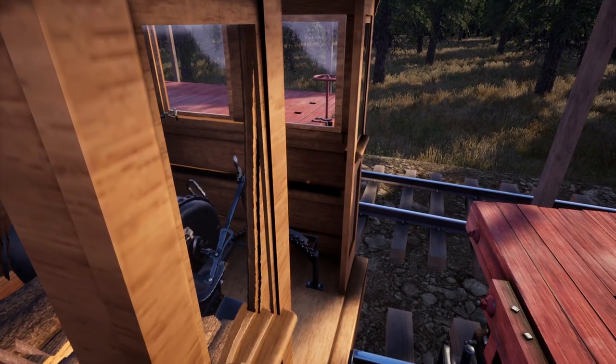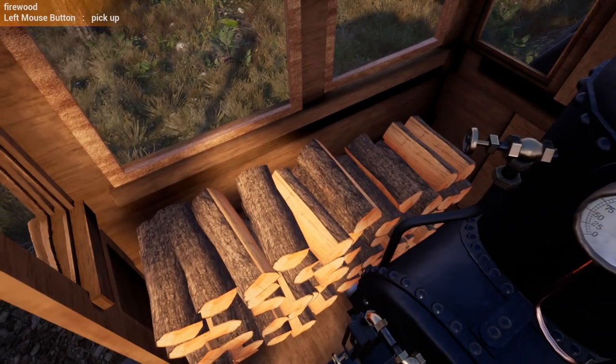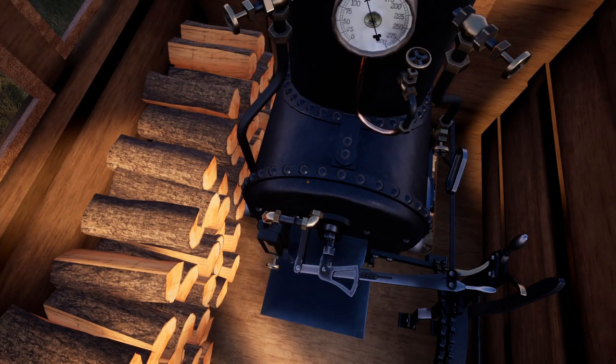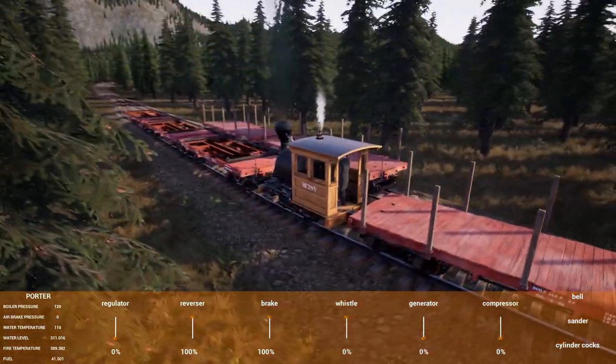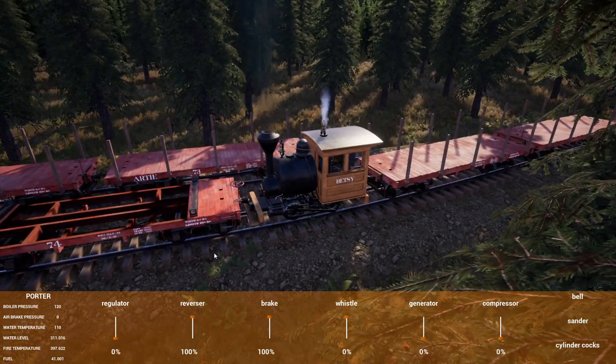I'm going to go ahead and back this up. How are we doing on fuel? Fuel's out. Wrong button. So we go ahead and grab this — we're going to throw some fuel in there. How are we doing on water? 311. We're fine. We've got plenty of water to get down to the mill and do our actions, I think.